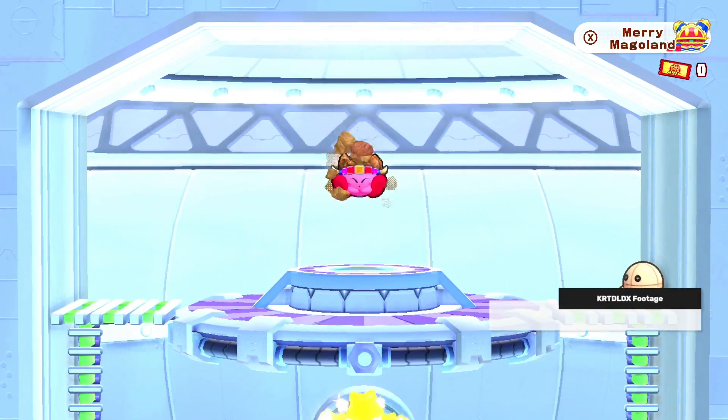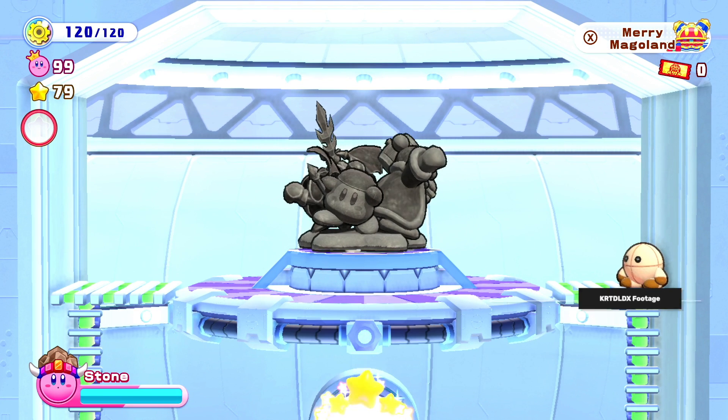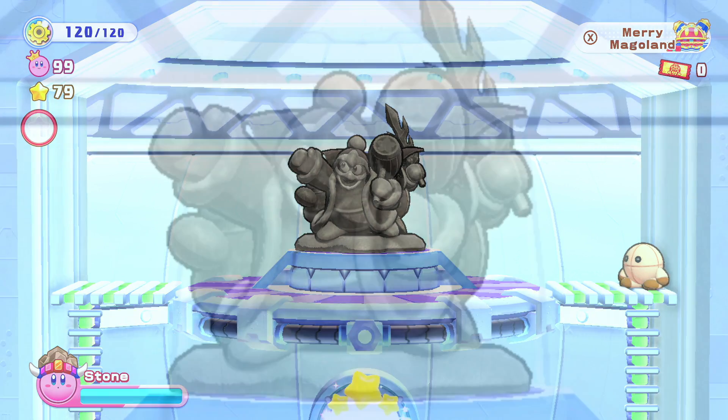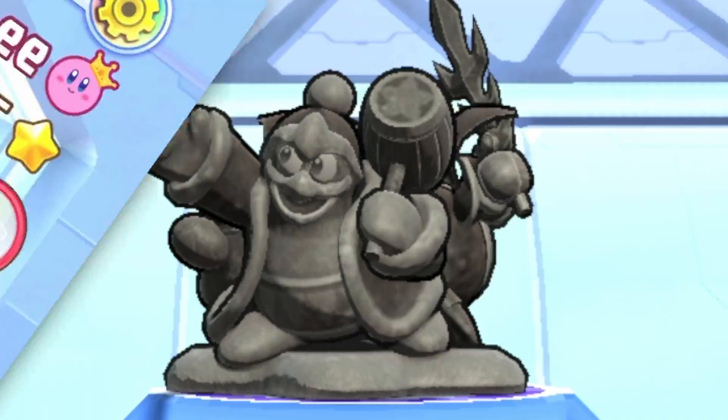One of the stone transformations you can get is stone Meta Knight, Bandana Dee, and King Dedede, and it actually uses all of their Star Allies models, interestingly enough. You can definitely tell by King Dedede's head — he doesn't have that big beefy neck like he does now in Forgotten Land and Kirby's Return to Dreamland Deluxe.